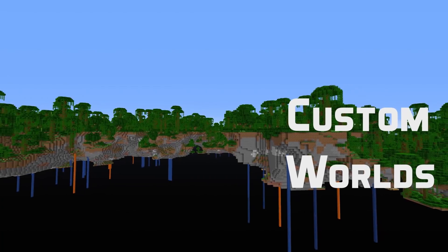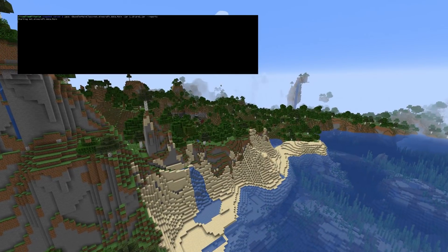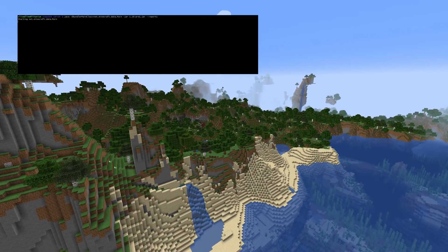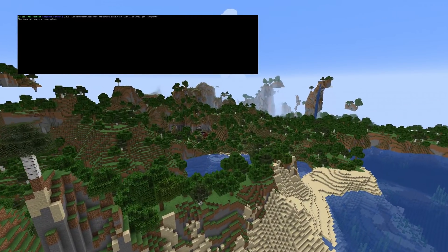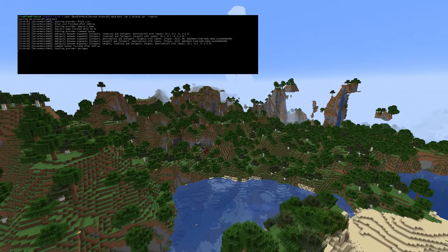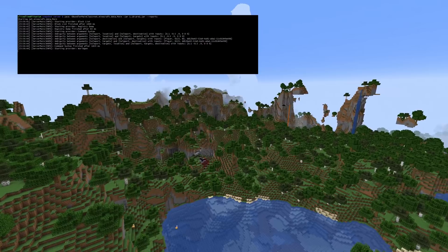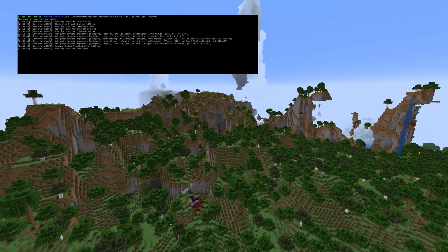Let's talk custom worlds and start with data definitions. The built-in data report generator now has new functionality: it no longer writes the biome information and instead creates a worldgen folder with a minecraft folder inside of it, which contains the entire vanilla world generation definitions — the same stuff that you would previously need to download as a separate zip file.